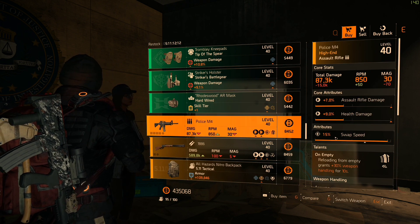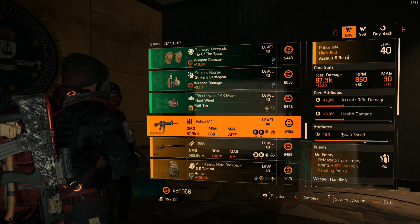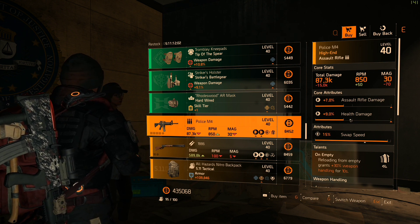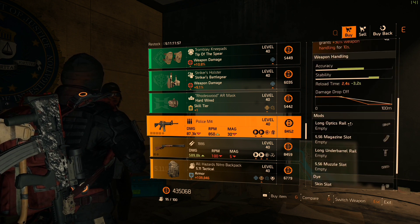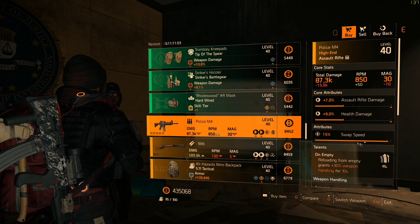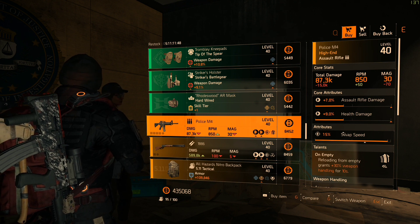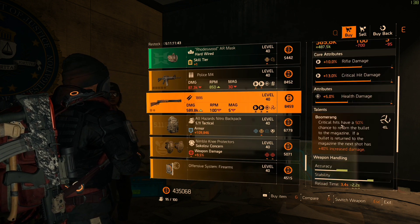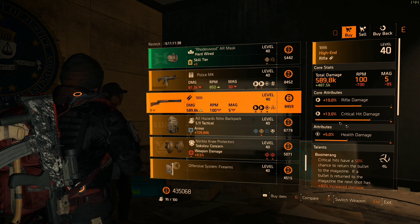Then we have a Police M4. I don't know if it's just my luck, but I can't find a decent one of these in this game to save my life. Anyway, this one comes with a low roll of 7% assault rifle damage, 9% health damage, and a high roll of 15% swap speed. The only reason I would grab this gun is if you don't have swap speed or this talent in your library — that's the only reason.